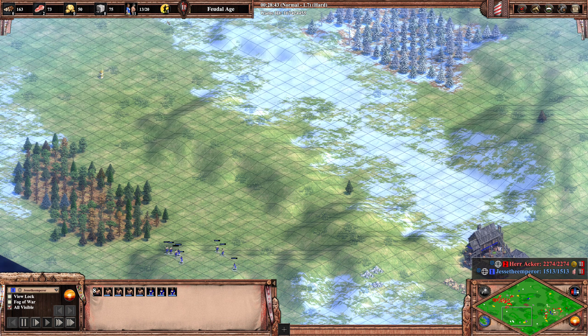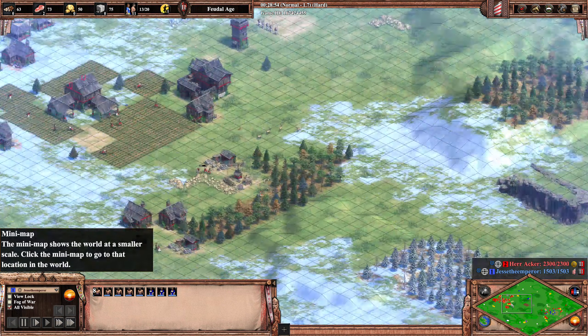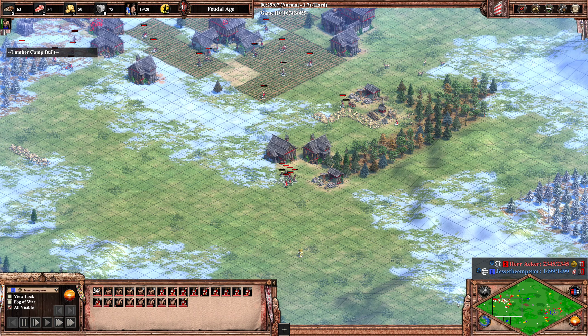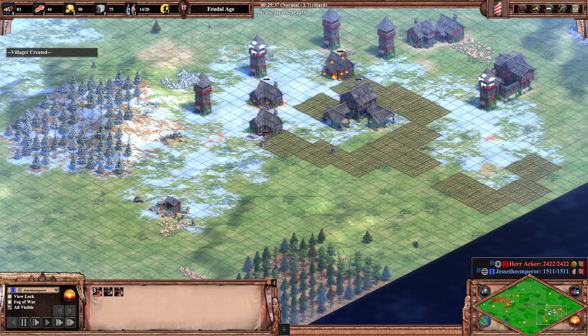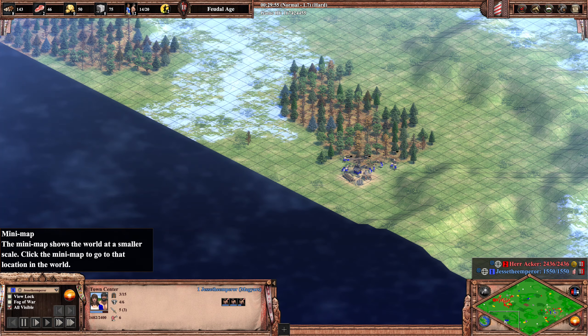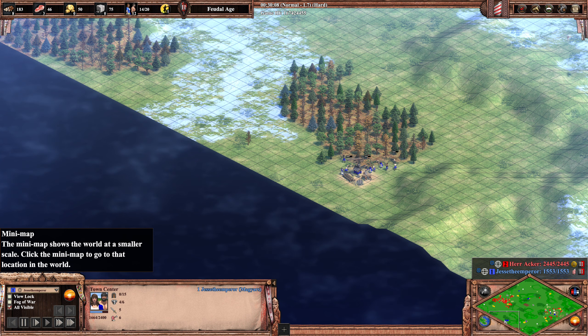Jesse can't even afford a town center — he can afford a lumber camp but not a TC. Herr Akka should try to get some cavalry out, maybe scouts, to search for his opponent because this will take forever otherwise. He could also go for more men-at-arms to kill the town center — there are only two villagers garrisoned, but those men-at-arms are low HP and have no upgrades. This is just a waiting room game for Jesse to give up.